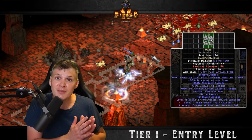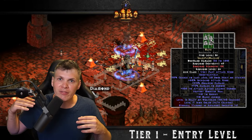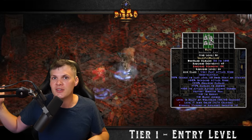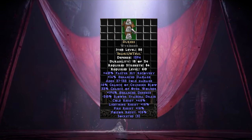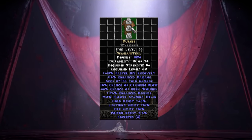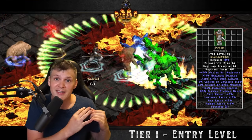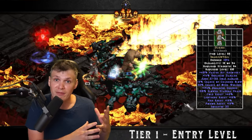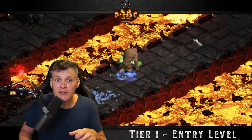You should definitely make Oath if you're playing a melee build. Duress is also another popular body armor that has Crushing Blow, Faster Hit Recovery, Open Wounds, and All Resistances. It's a really popular mini-Fortitude choice, and you should definitely make it for more melee-oriented playthroughs.